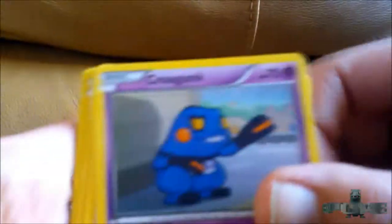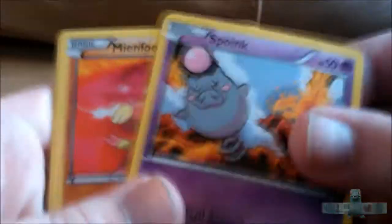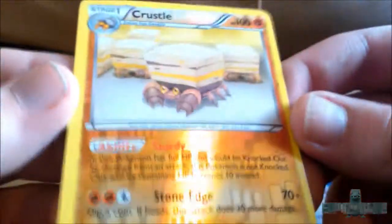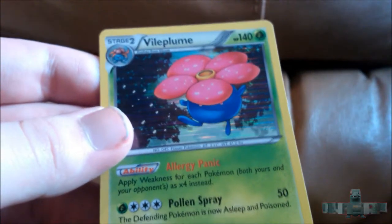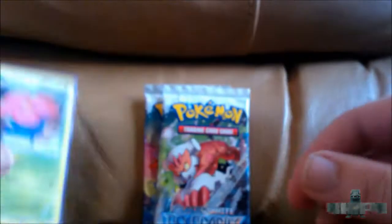So we have a Krogunk, a Forocus, a Raticate with really cool artwork, a Mandibuzz, a Woobat, a Patrat, a Spoink, a Mienfoo, and a Skitty. The Reverse is a Crustle Hollow — that's really cool. That's a Rare. And the Rare is a nice Vileplume Hollow, which I may or may not need. Really, really cool — Vileplume Hollow.